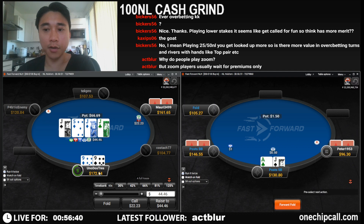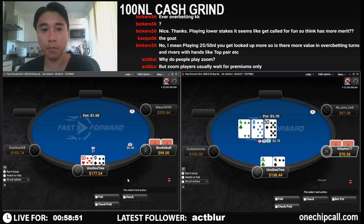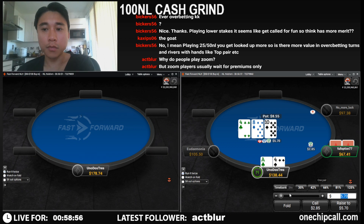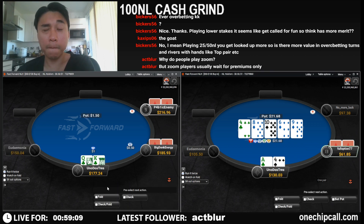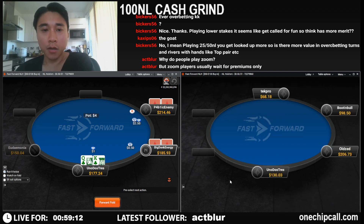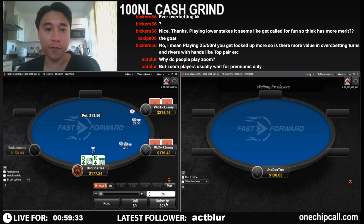He's got a massive range advantage. If this was a reg we'd be three-betting ace-four here, but because it's a green tag guy we do want to go to the streets with him. Easy call on the flop — we're going to call twice. That's not a great river card. We're going to come in for the cold four-bet here with king-queen suited.